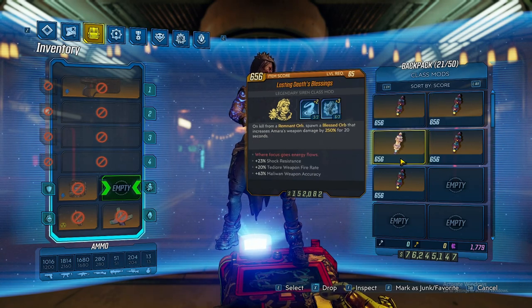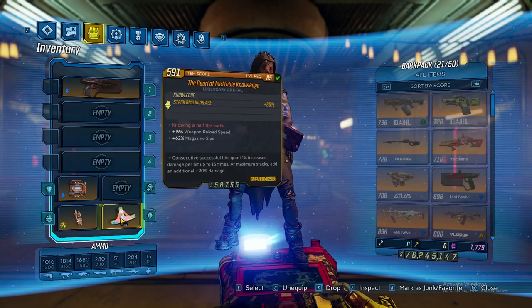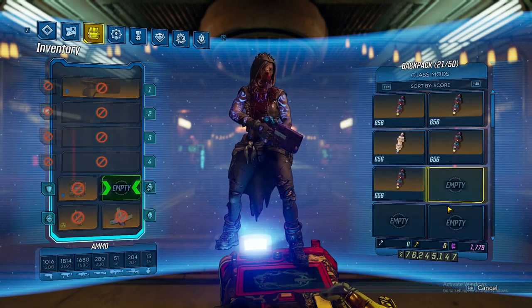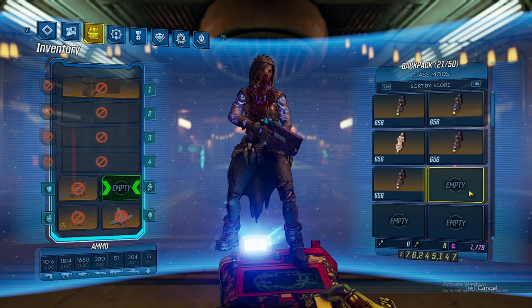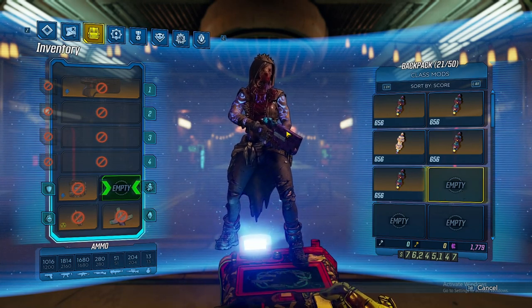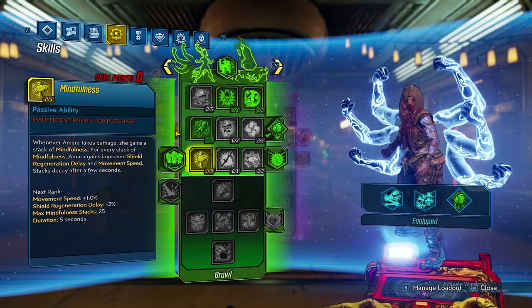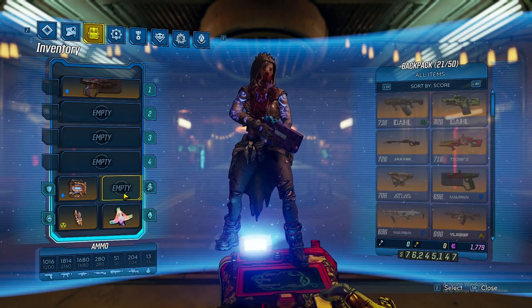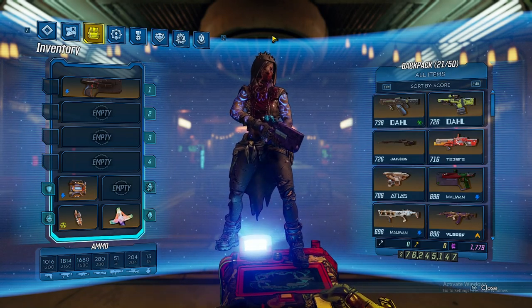Another option, which I don't have on me currently, is the Spiritual Driver. It's a lot of fun on bosses, and for that you'll want to switch your artifact over to an Elemental Projector. It's not really great for mobbing because you cannot keep up the cooldown as quickly, and we're not putting any points into Mindfulness. So those are the artifacts and class mods, as well as the weapons for the DLC version of this build.